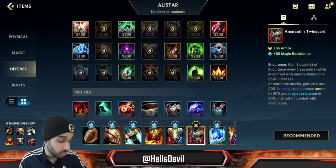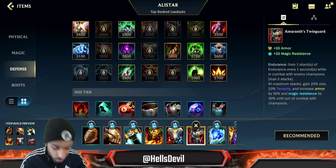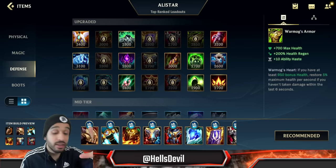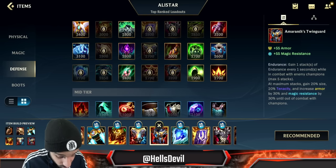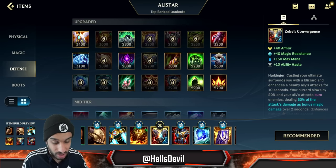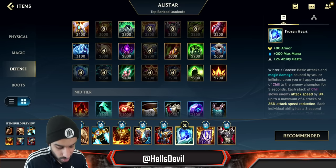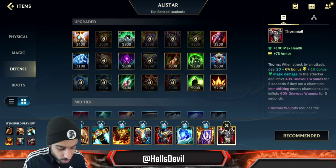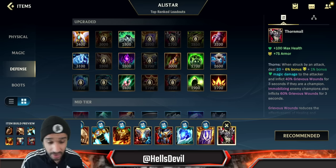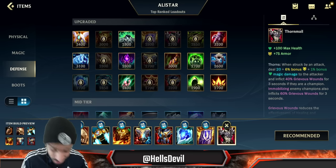Amaran Twinguard you can go for as well. This is good if the enemy doesn't have true damage. If the enemies have Garen, Vayne, or Camille, never build Twinguard on Alistar. But if they don't have true damage, Twinguard is extremely powerful because Alistar already has his ultimate reducing a lot of damage, and then after your ultimate you'll have stacked up the armor on Twinguard too — so you're essentially unkillable. If they have true damage, go Frozen Heart, Randuin's Omen, or even Warmog's. Most games Twinguard is a really solid third item, then Zeke's fourth. For fifth and sixth: Randuin's Omen if they have a lot of crit, otherwise Frozen Heart. Thornmail is another item you'll want to fit in — you can get Bramble fast right after Deadman's Plate if you need anti-healing, and even if you don't need anti-healing I'd still recommend it for the extra damage.